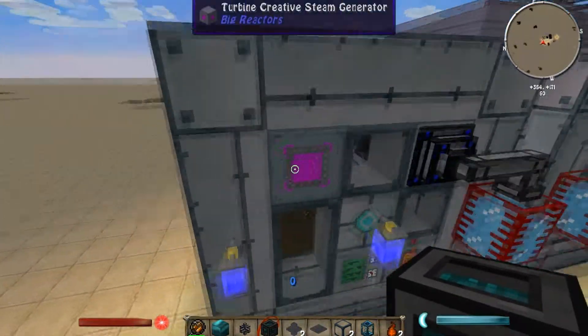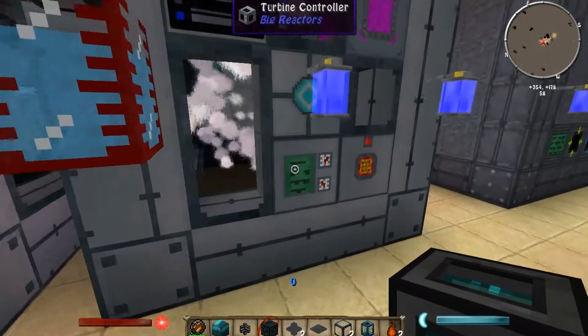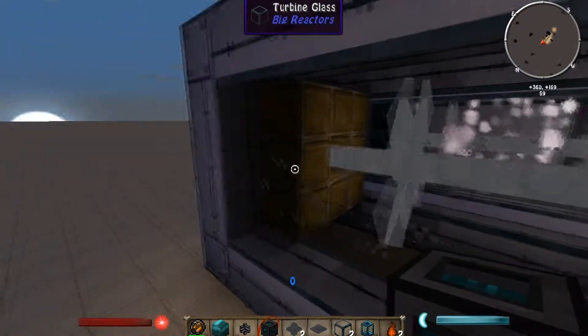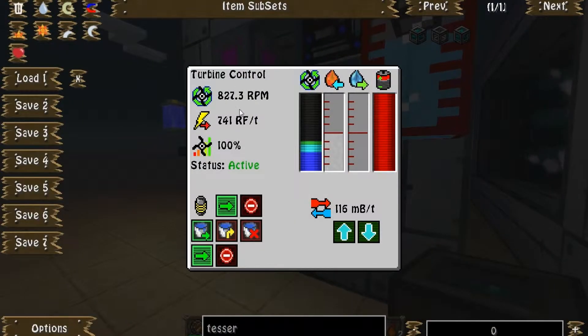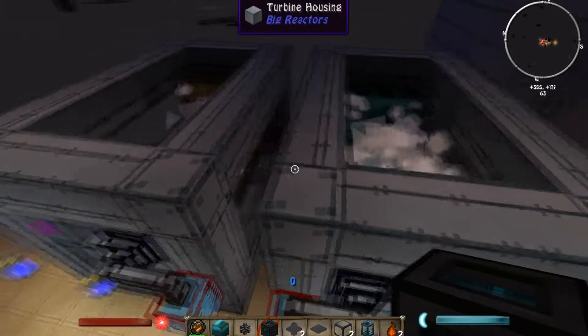Over here I have two small turbines that are 100% identical. They are both using steam and creative turbines, both using the maximum of 2,000. I wanted to get the RPMs very similar, so this one is at 811 and this one is at 827. Technically this one should be producing more power per steam, but if you look back here I have different coils — this one is gold and this one is endorium. The gold turbine is outputting 741 RF per tick and the endorium is outputting 21,445, so far more power per reactor if you use a higher quality metal.